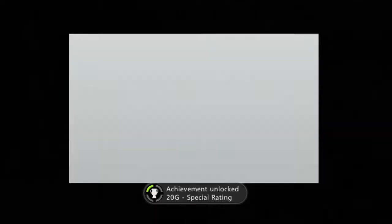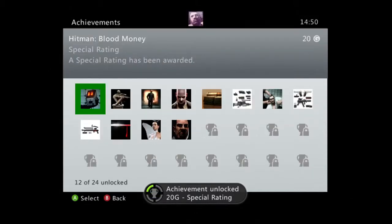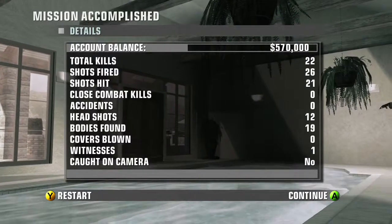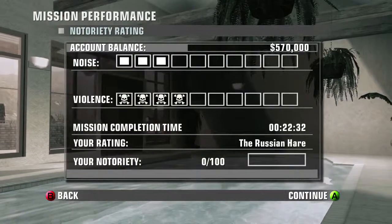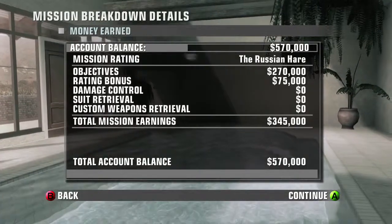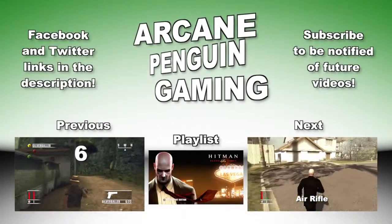Another 20G. I think it cuts to the achievement screen. Loading. Bit of money, 22 kills. All those people are unemployed now - well, the pool boy and the waiter. The waiter - the wife is still around. As you can see, the rating was the Russian Hair. The pool boy would probably marry the wife. The waiter was just there to deliver some food, the clown was doing the same thing - so in fact everything's fine, apart from the kids have lost their dad. They've got babies too.